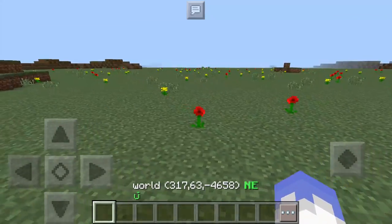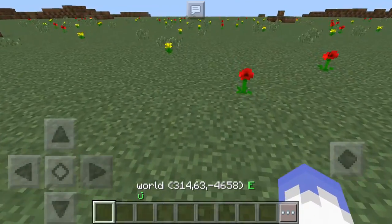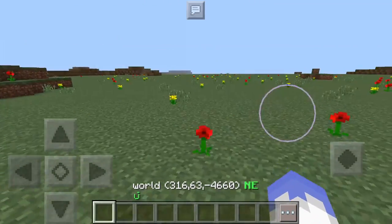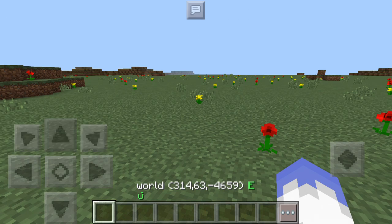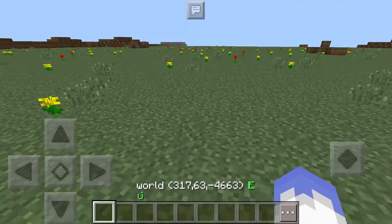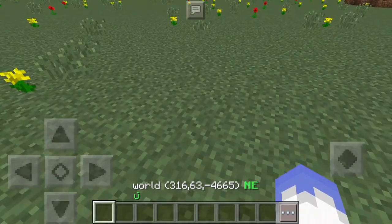Today we're going to go over the simple common commands for Mine Reset. This is going to create a mine for you, and you're going to be able to set it to whatever you want. Say you want half diamonds or half cobblestone — you can actually generate a mine with just a couple simple commands.